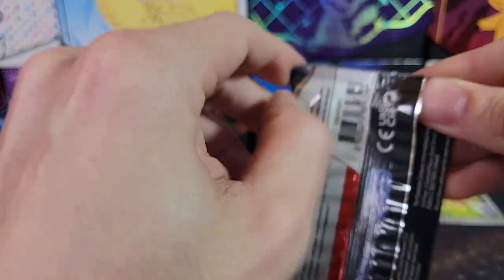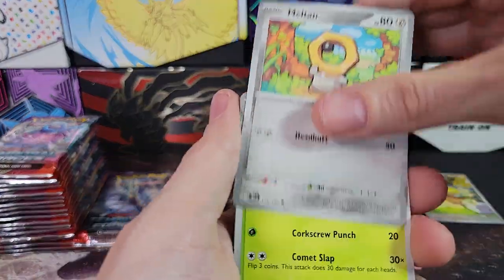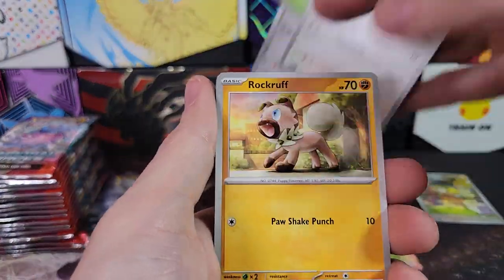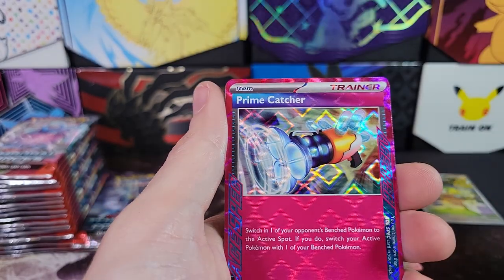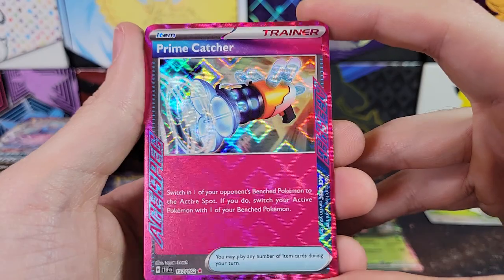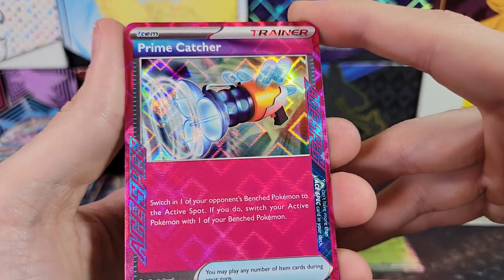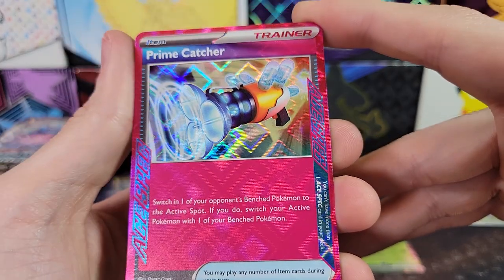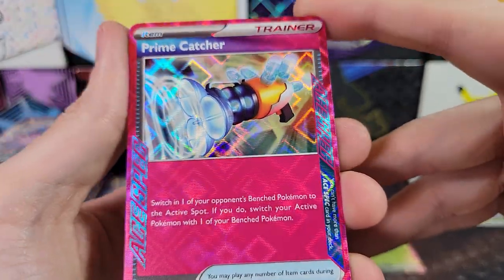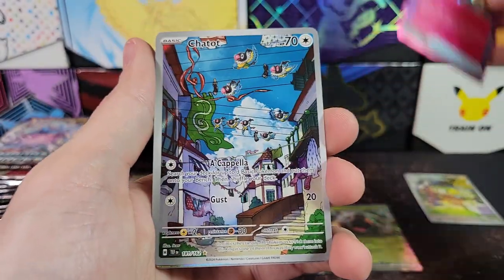We are at four hits. That's not terrible — we're almost done with the first half of the box, though it is a little underwhelming. Meltan, Rockruff. Ooh, Prime Catcher! Very cool — this is one of those Ace Specs I was telling you about. Look at the foiling pattern, how the diamonds change like that in the light. That is just so cool. I'm very pleased with how these turned out.